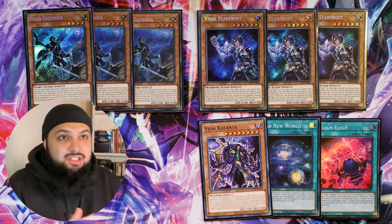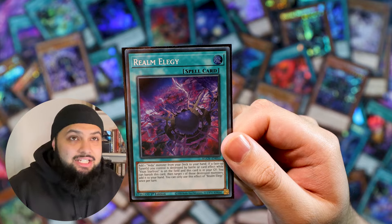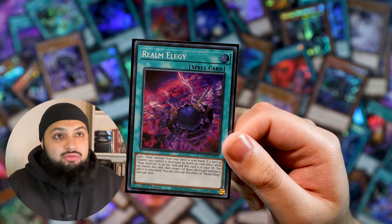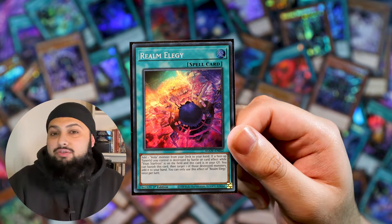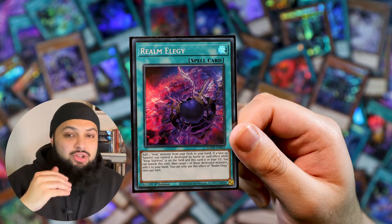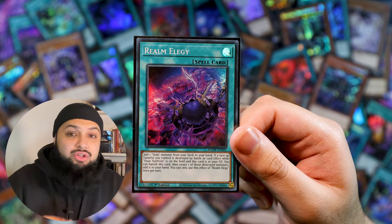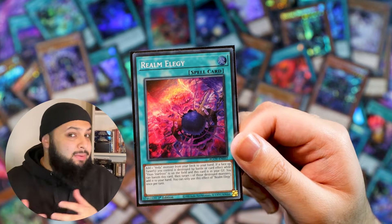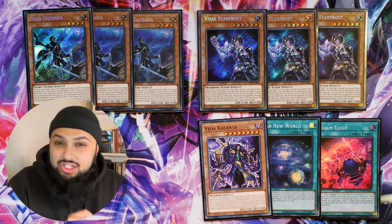First up we're discussing the Visus Monsters — you kind of already know this stuff, but I'm adding three new cards: Vader, Kalanta, Clear New World (reprinted as a super in OTS), and Realm Elegy. Realm Elegy is a non-monster turn Vader monster searcher. If Visus is on the field and a tuner is from a Visus card effect, you can banish it and add that tuner back to the hand. So if you start with Torrid, you go into Meek because you didn't actually special Meek from hand — adding it to hand gives you another extender for a link play. I really like Elegy and you can search it off of Amritara because it mentions Visus Starfrost.